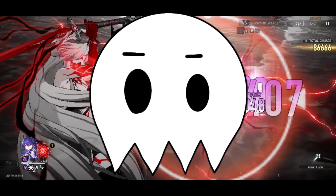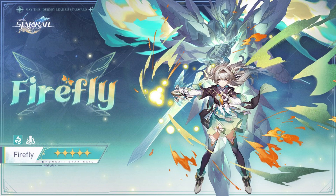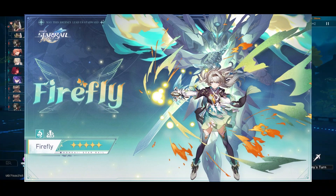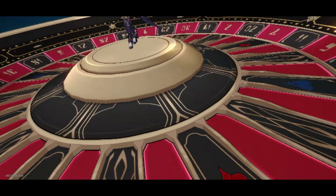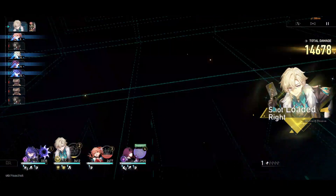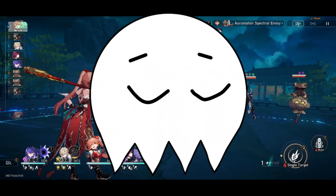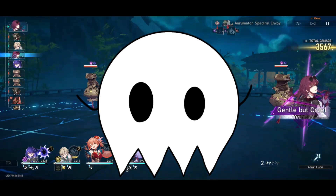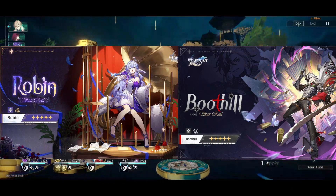Now the real question you're asking is: should you skip 2.2's lineup — Robin, Boothill, and Jade — and save for Firefly? My biased answer is obviously skip them and hard save for Queen Firefly. My logical answer is: obviously pull for Firefly. But in all seriousness, if you're excited for Robin or Boothill and you love their kits, go for it. You have more than enough time to save up enough jades to still pull Firefly or even Jade. You could even do what I'm doing: skip Robin and Boothill, save for Firefly, and sell the left side of your brain for Jade.